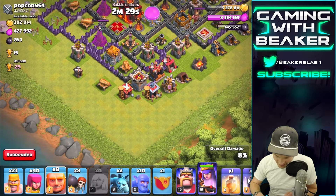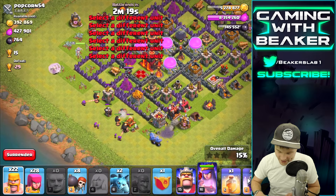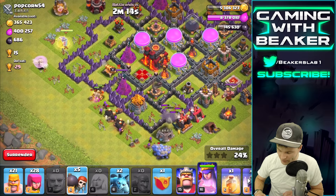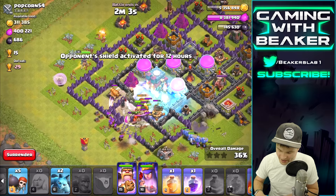Let's put the Bowlers down on the other side. I'm just gonna drop one Giant to tank for them. Now we're gonna drop the Giants in the middle — those Bowlers are gonna help us clear the right side, and then we're going straight in the middle. We're setting up a funnel here, both sides are cleared pretty well now.